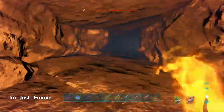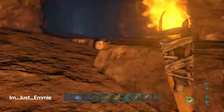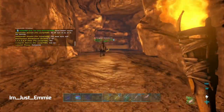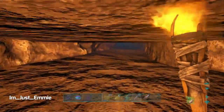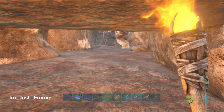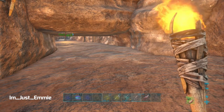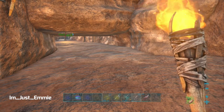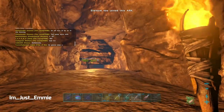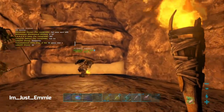Oh man, you guys are taking off. I have 130 movement speed, 190 — wait, I have 100. Stop, stop — go quick! That's another note: if you run to that door and your teammates are really far behind, they can get stuck inside the cave. It's lagging.